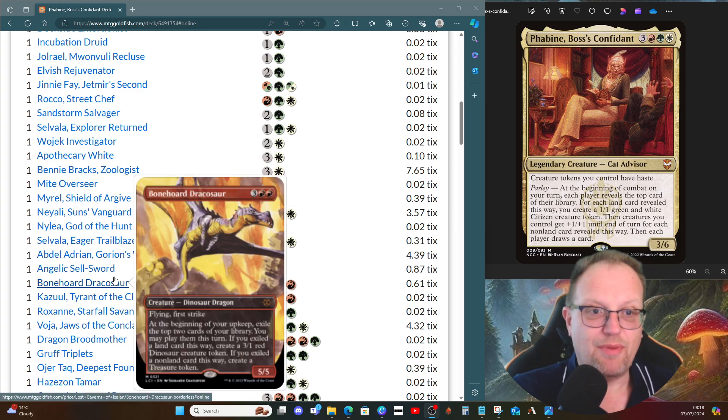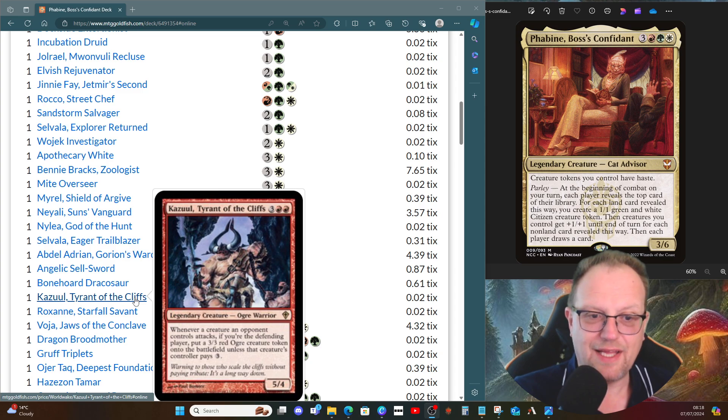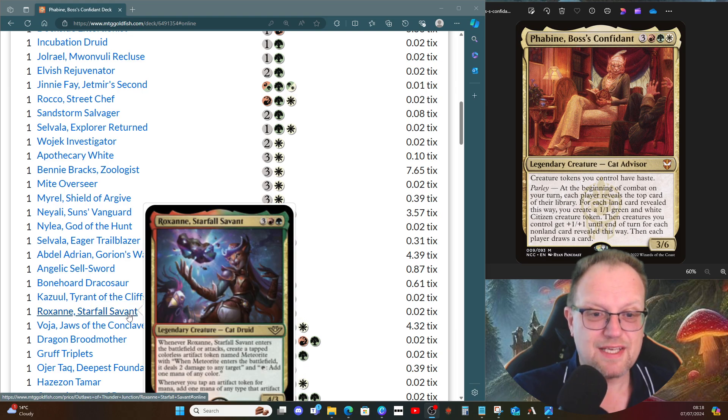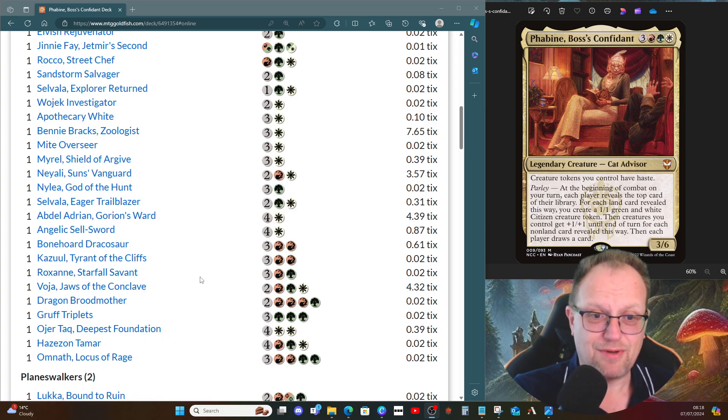My obsession with Bonehaul Dracosaw continues — red deck, had to have it here. Having played Kazooll, the Tyrant of the Cliffs: if they attack you, as the defending player you get a 3/3 ogre token unless they pay three mana. People do forget to pay the three occasionally, so you do get the ogres more readily than you'd think. Roxanne, Starfall Servant comes into play giving us those lovely meteor tokens, and then doubles up the mana produced by our artifacts.